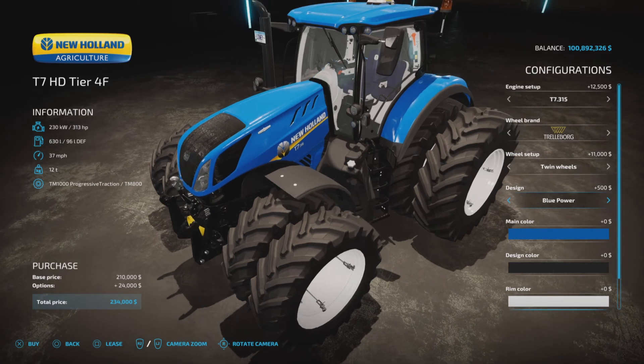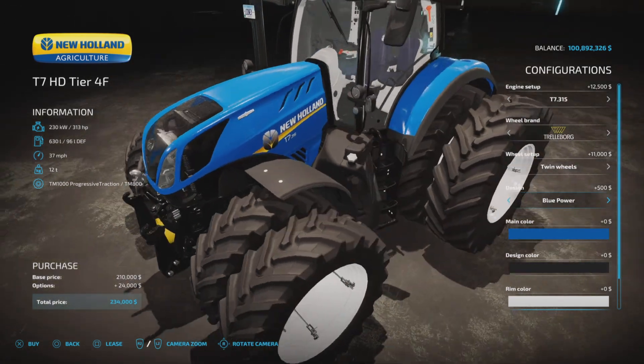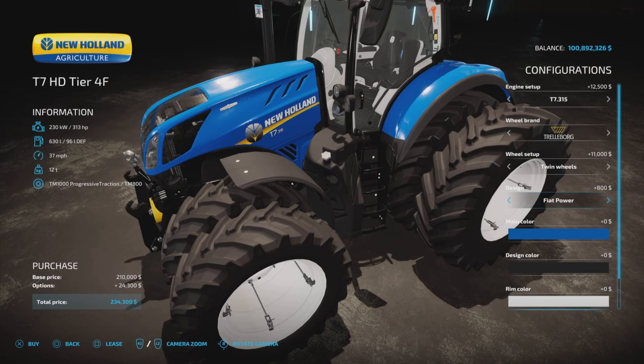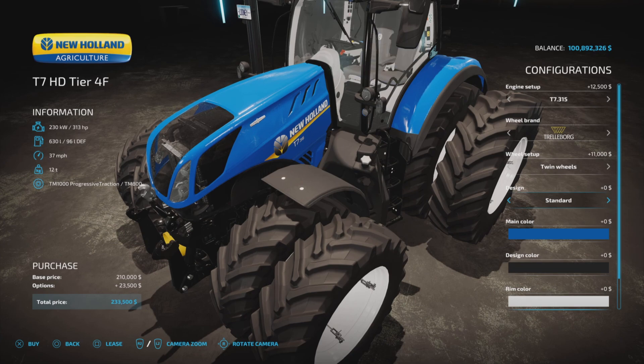Let's go with the duals all around. For design, we have Standard and Blue Power — Blue Power changes the interior. Then Blue Power design changes a few details. And then Fiat Power, and then back to Standard. So we have a few design options there.